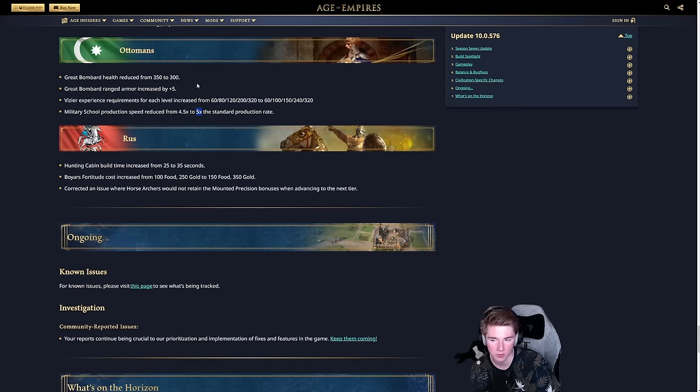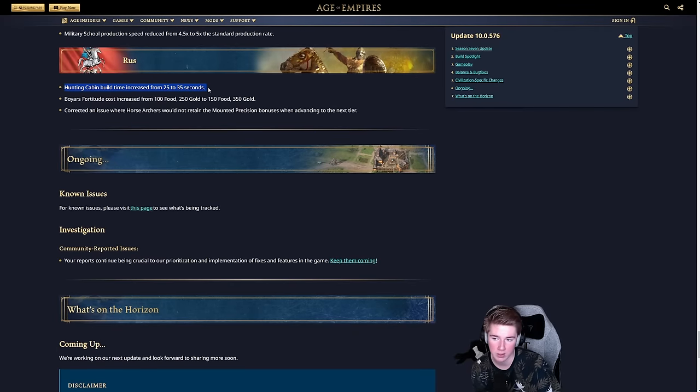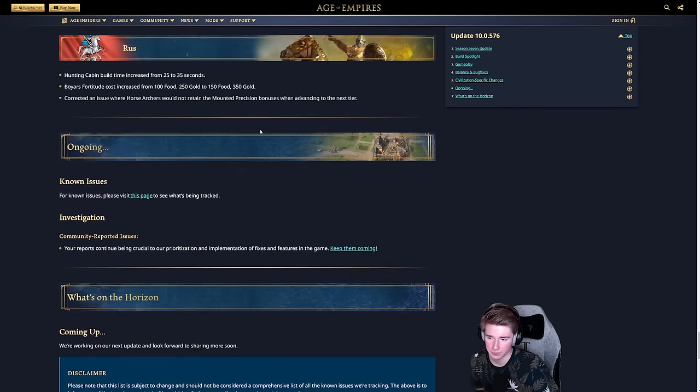For the Rus, the Hunting Cabin build time has been increased from 25 to 35 seconds, delaying the early scout. The Boyar's Fortitude cost has been adjusted from 200 food and 250 gold to 150 food and 350 gold, and horse archers now correctly retain precision bonuses when advancing to the next tier. That's it for Season 7 — if you have any questions or comments on the new patch, let me know in the comments below. Good luck on the new season!